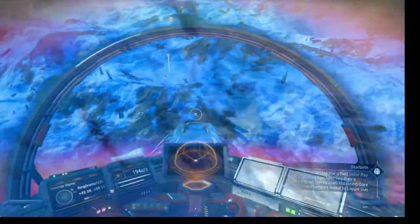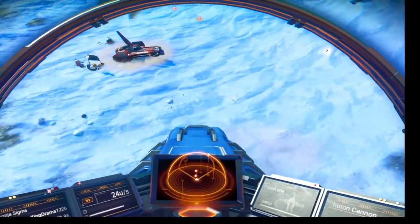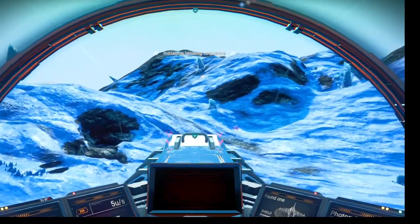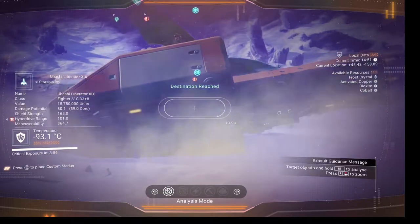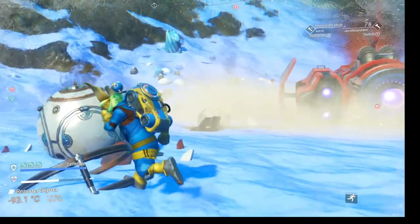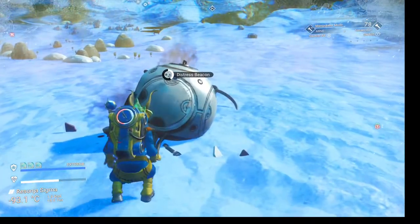Another one — we got a fighter. It's a C class, but look at that, it's worth about as much as that hauler. If you're into finding your own ship and want to fix it up — which I have done and preferred to do — let's clear it out.